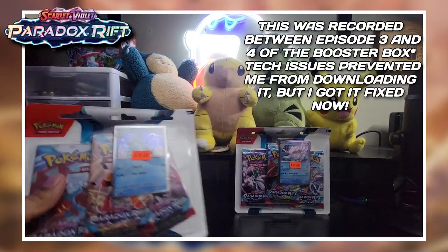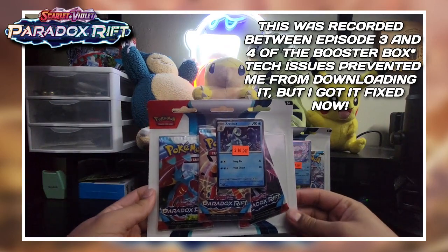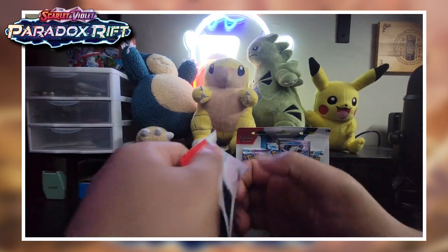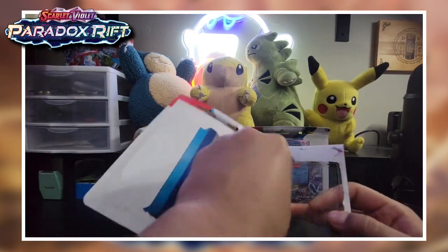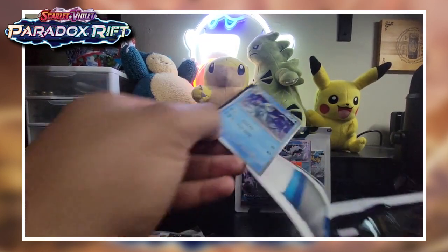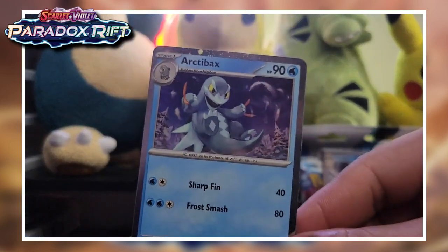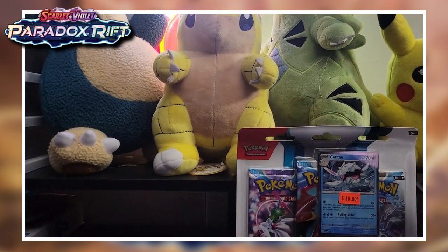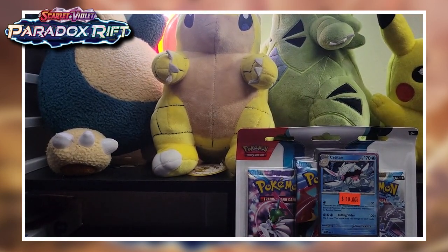Welcome back everybody! Today we got some Paradox Rift double three-pack blisters. I'm just gonna get right to it - currently ten dollars each, super good deal going on at Walmart as well. The promo card has got like a glitter finish all around. Nothing too crazy, but sometimes those promo cards end up going for a ridiculous amount of money.